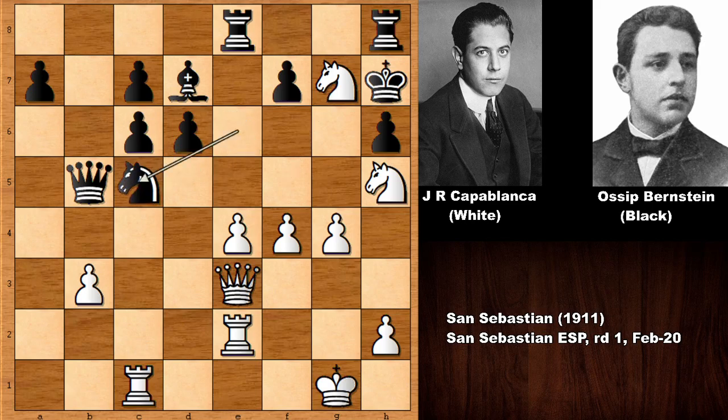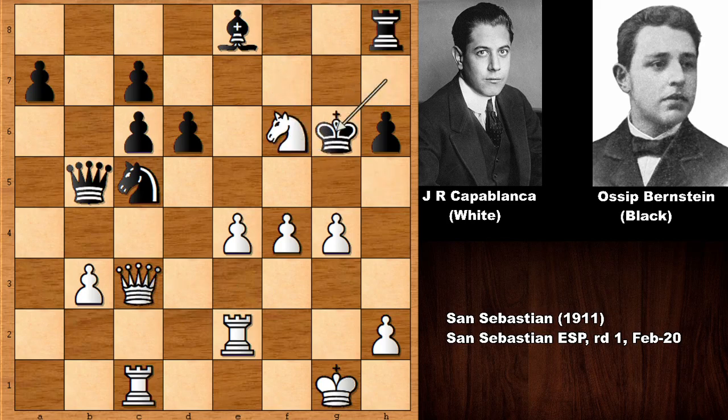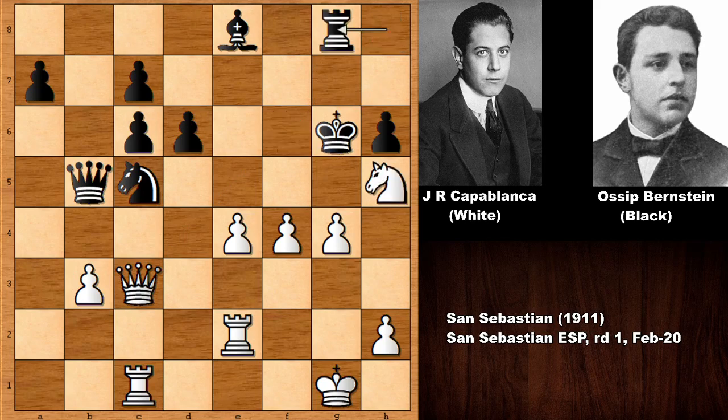The game continued with knight to c5, simply capturing the rook. This knight is looking very dangerous for Bernstein. Bishop takes, and Capablanca played queen to c3 — a sneaky threat threatening checkmate. Pushing the pawn, capturing the pawn with check, king to g6 to avoid getting checkmated. Bernstein pushes the pawn, but now knight to h5, threatening checkmate again. Defending with the rook — how about some random move? Then queen to g7 checkmate.